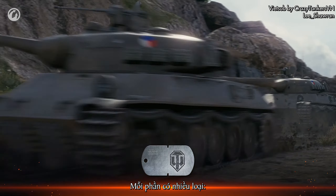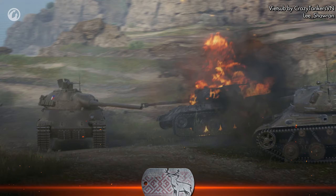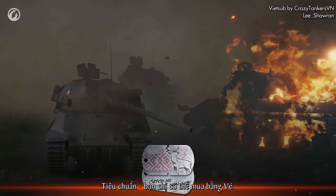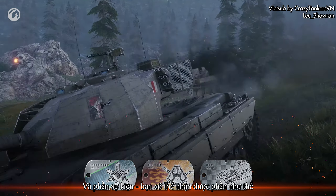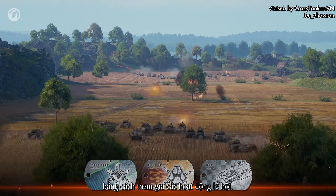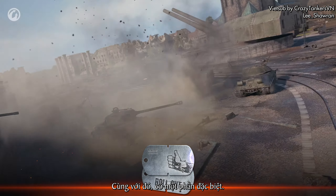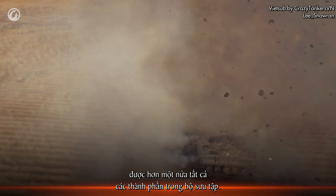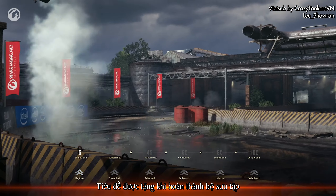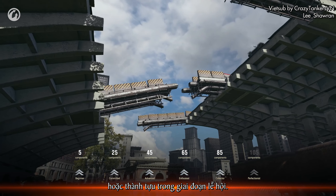Each component has several types. Basic – you get it at the start of the festival. Standard – you can only purchase it for tickets. And the Event component – you can receive such components by taking part in the festival activities. There's also one special component – Special Base. You'll get it once you gather more than half of all the components in the collection. Titles are given either over the course of completing the collection or for achievements in the festival stages.